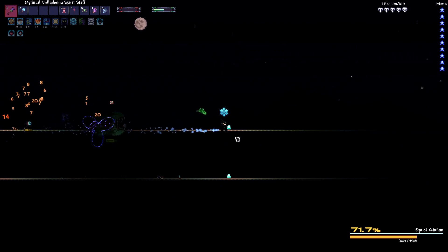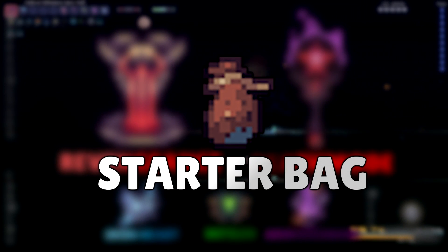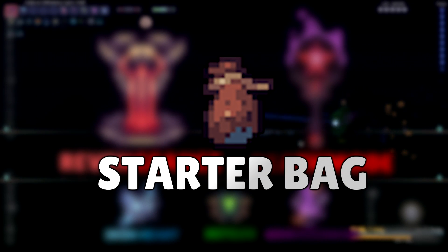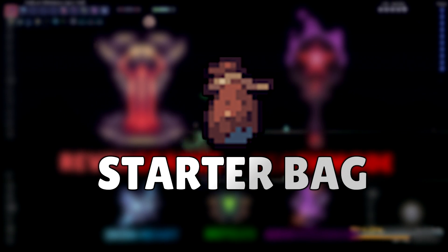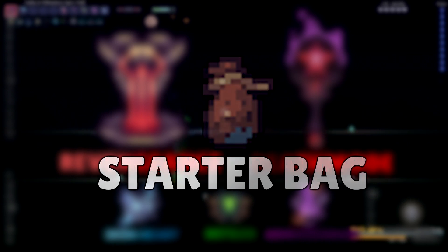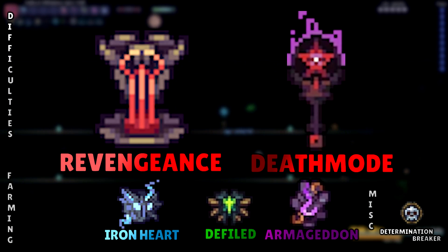At the beginning you're going to be spawning with a starter bag. It has a lot of items aimed to make the beginning less sluggish and slow, and the most important things are going to be the difficulty items in there — Death Mode, Revengeance, Defiled, and Ironheart. There are even more difficulties that you can craft later down the line.